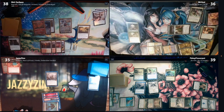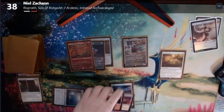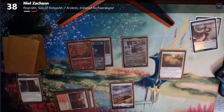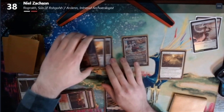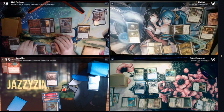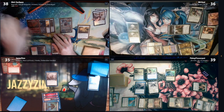Tap, draw for turn, play a land tapped. Tap three for Fire Streaker — that's Double Strike, right? Yeah. Equip it to Rock Thar. So he's a two-three with Double Strike. Okay, and I will swing.